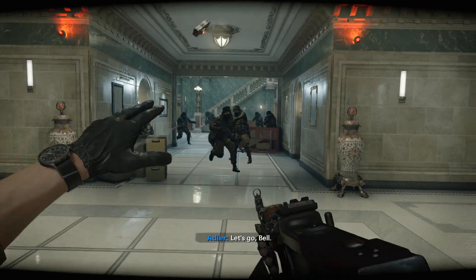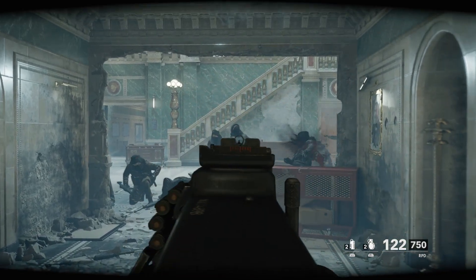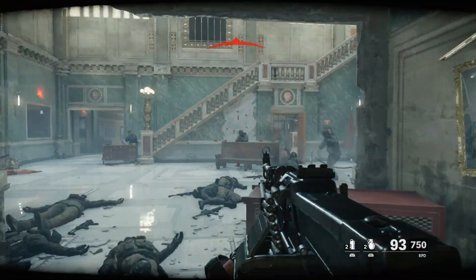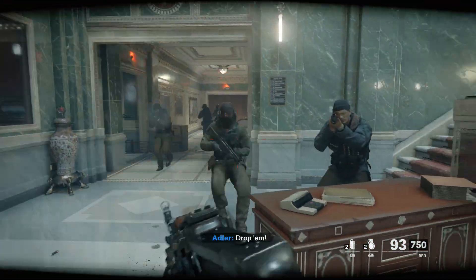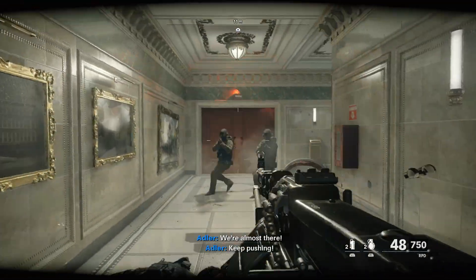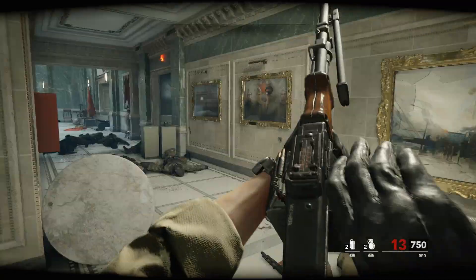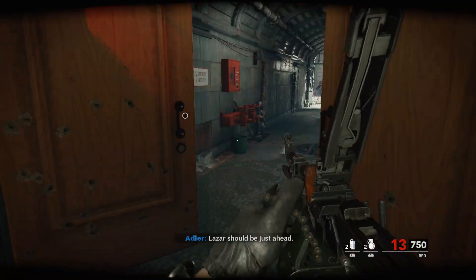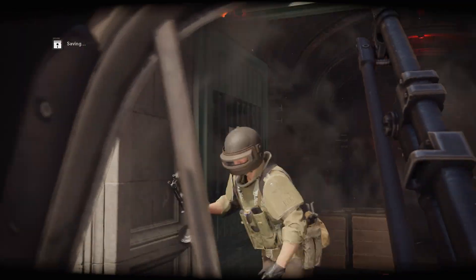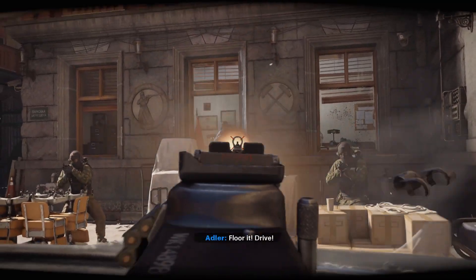Those are the three locations, and it is possible that the evidence is not in one of them — those are just the most common ones. My very first playthrough I actually didn't find it in any of them. The best tip after doing research was to search every little corner, but this building is huge. I ended up restarting the mission and found it in the war room. So if you don't find it in one of the three places I showed you, I would honestly recommend restarting the mission and trying again.